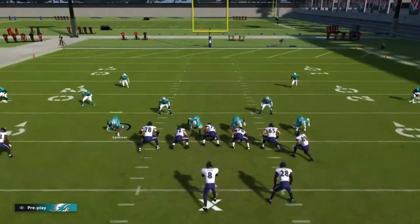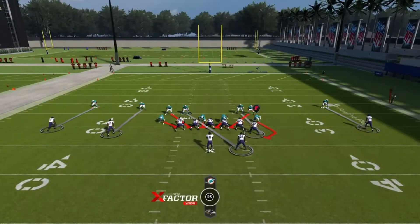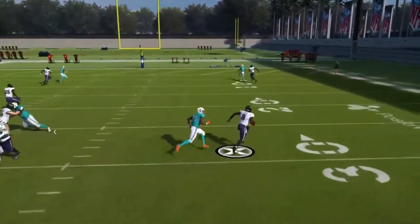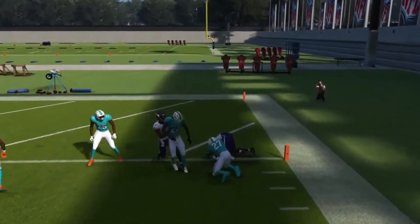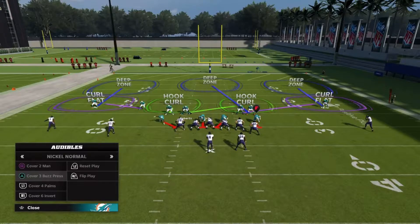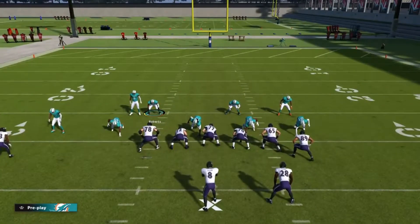The whole idea of today's video is you can show coverage disguises with baseline looks - you can show a two-high shell, a four-across umbrella look. But I like to show it from an up look. The traditional, old-school way is to show blitz and press everybody on every play. I like showing a natural look the game gives you and getting to other coverages from it. You can align and get to any coverage you want - just make sure guys aren't out of position.